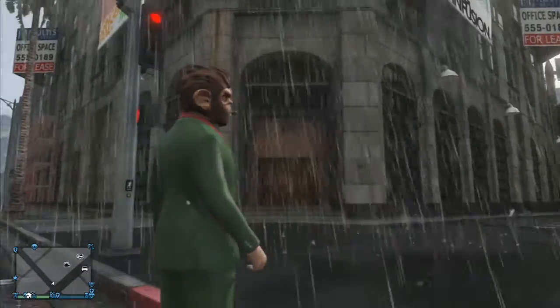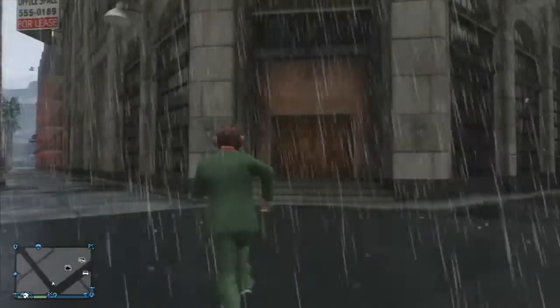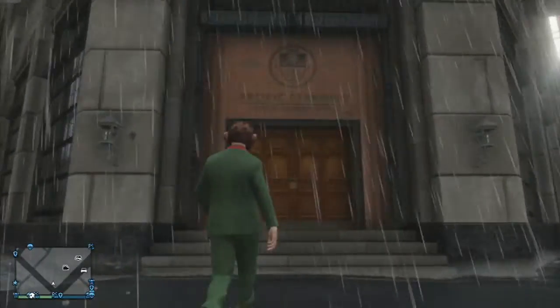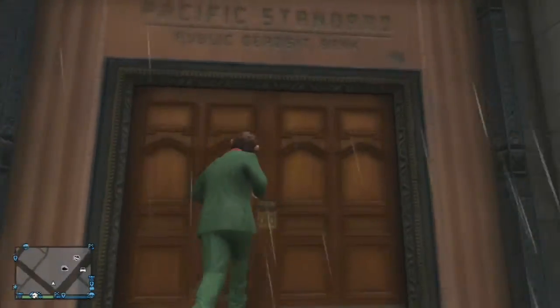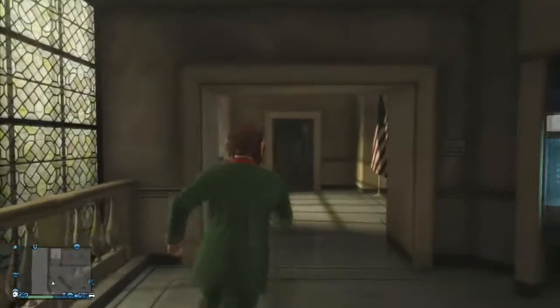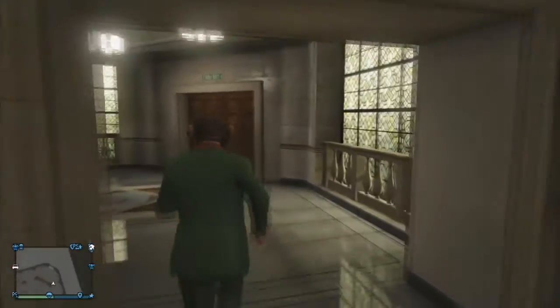Welcome back to another GTA video. This is kind of a video glitch thing. I don't know if anybody has put this up, but the Pacific Standards Public Deposit Bank — just how to get to the actual safe in the bank. Simple, just follow these quick and easy steps and you should be able to do it.